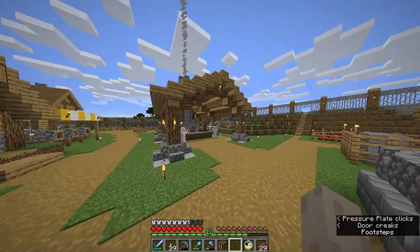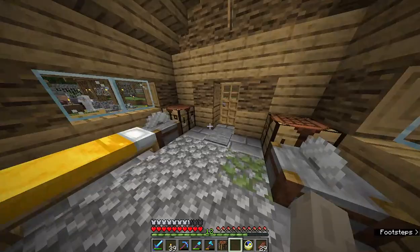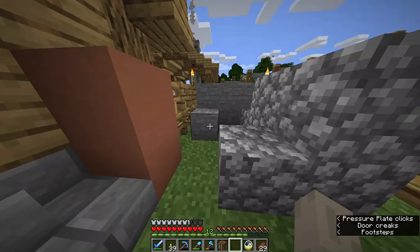We're gonna go here first. There are stone cutters, and there are beds thrown into some of these buildings randomly because I took down all their houses. I needed to throw down beds so they'd have somewhere to sleep and continue to breed. The stone cutters are super simple on the inside, and then we've got our stock yard out here.